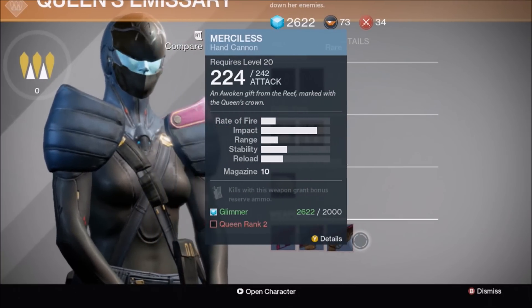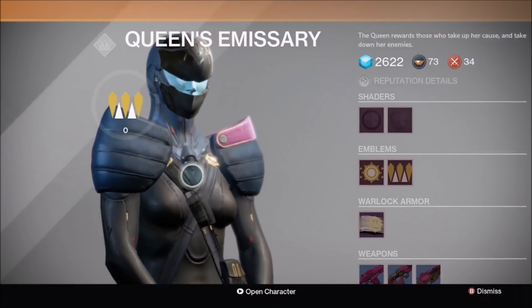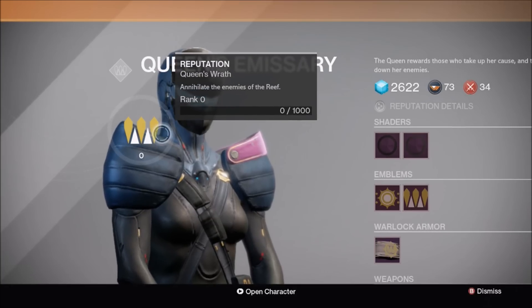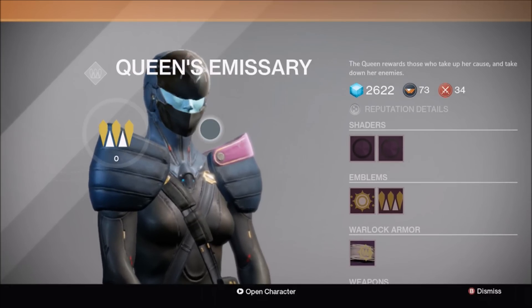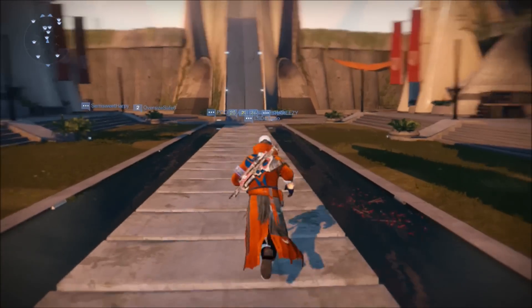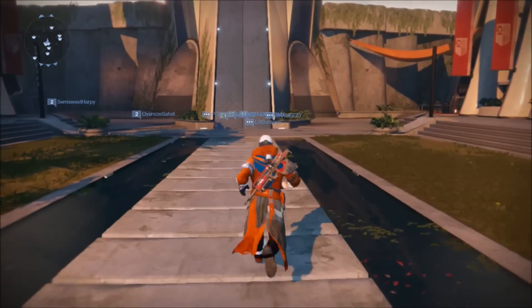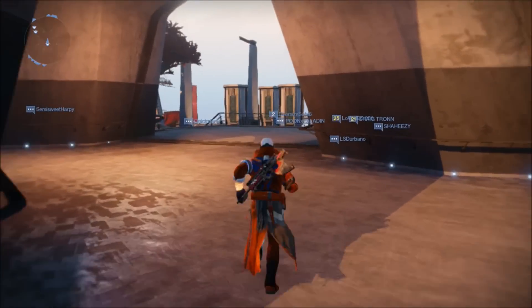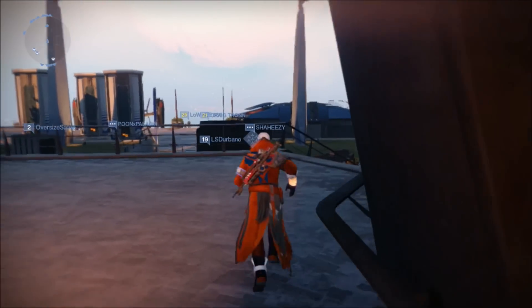So there's an auto rifle, a scout rifle, and a hand cannon. And how this works is you need to level up your Queens Emissary reputation, just like you would for Crucible or the Vanguard. You can buy things depending on what rank you are. So in order to get your rank up, you need to complete bounties that are specifically for the Queensrath DLC.